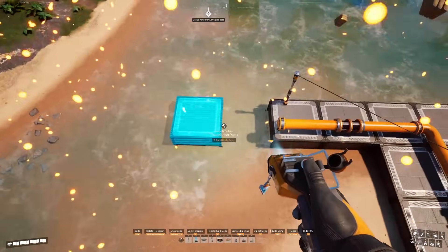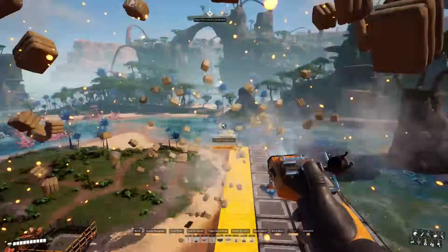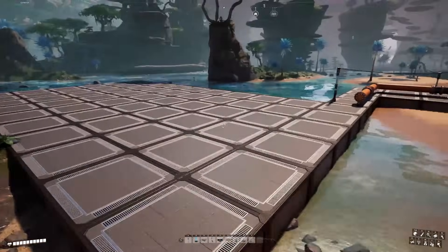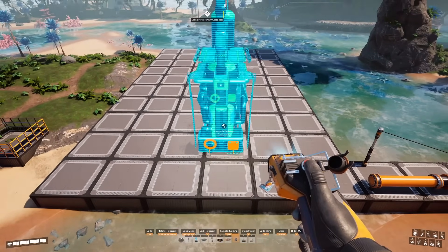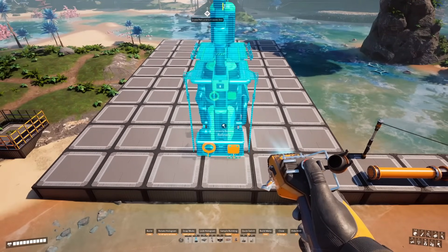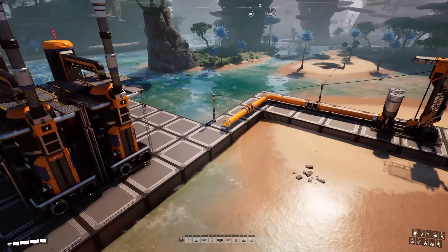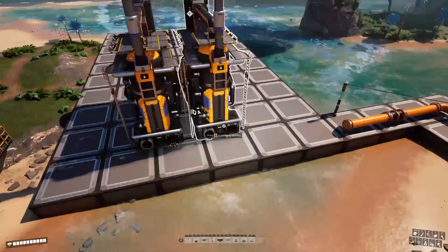We're going to start off by creating a 6 by 10 foundation platform. We'll want to make sure that any wildlife are safely out of the way before you start constructing. Next we'll want to place down our refineries — we want to leave a two-foundation gap and then place down enough refineries to handle our crude oil input, since each refinery can handle 60 crude oil. Since we're working with 120 we'll use two, but if you're working with a different amount of oil just divide the number by 60 to determine how many refineries you need.